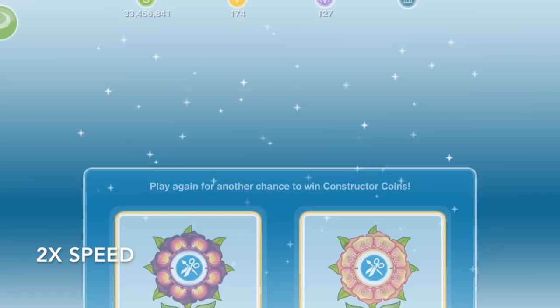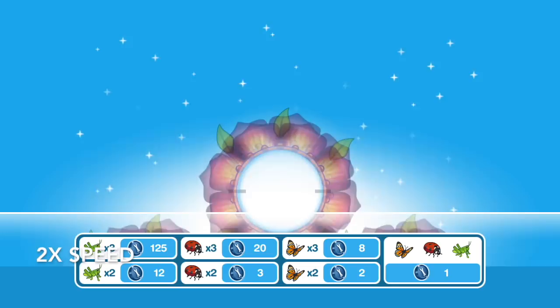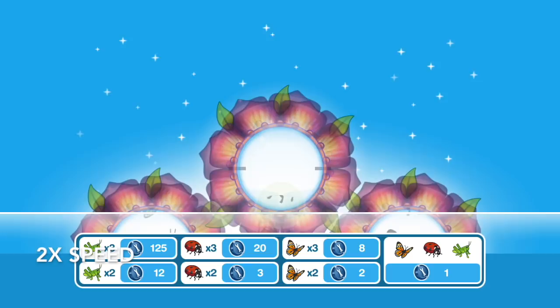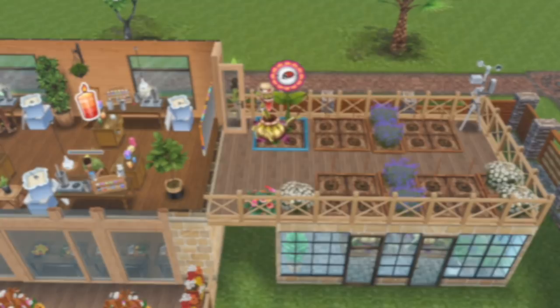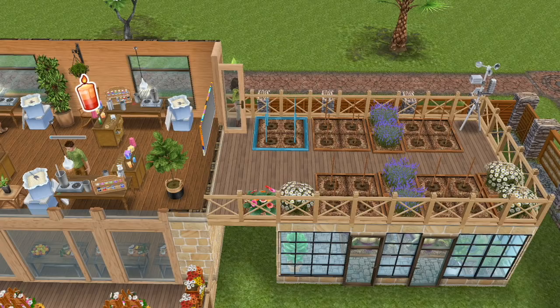Basically it's extremely aggravating to spin the flower and maybe get just one damn constructor coin. If I can spin it over and over again like 15 or 20 times then it's not quite so frustrating. You can see I got lots of 1s and 2s and 3s but I got a couple of 8s and 12s. I made 55 CC in total, which let me complete the last of my daily tasks, so with the 33 CC from that I made over 80 that day.